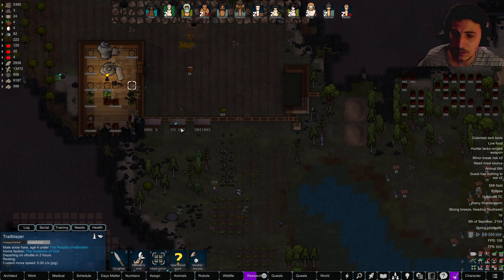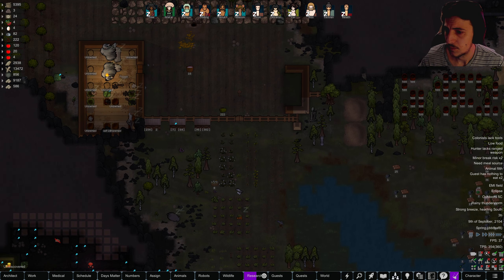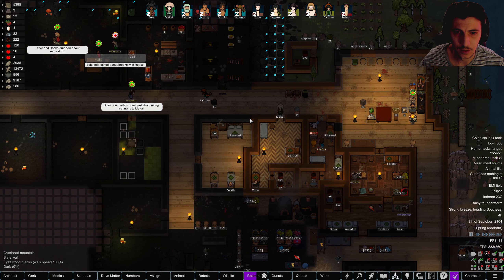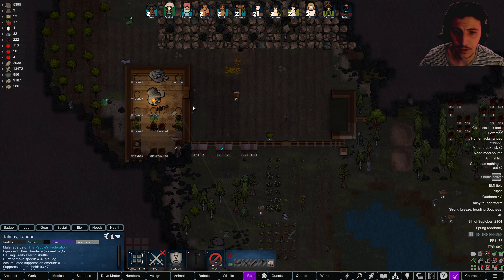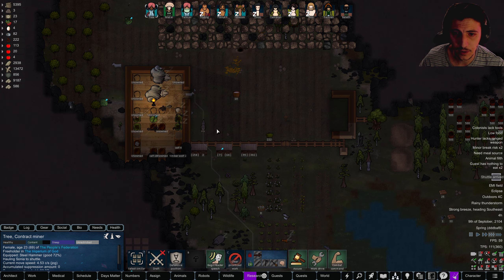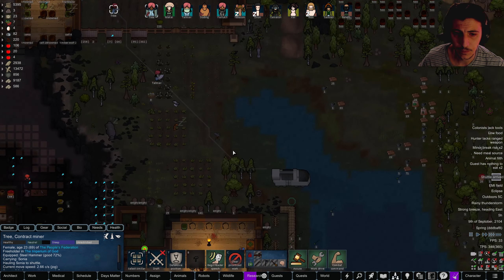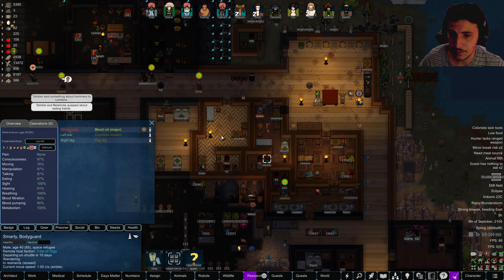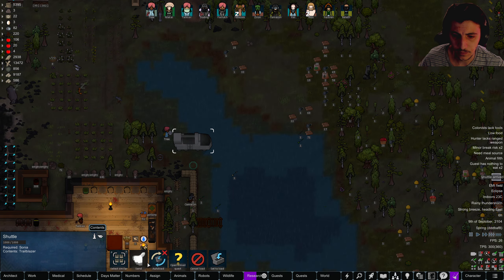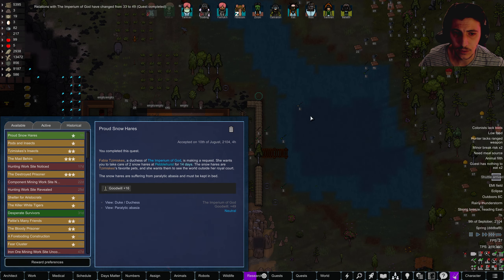The trade caravan is leaving. How much longer here? Ten days, two hours. We just have to wait two hours and then we'll ship away these bunny rabbits. Shuttle has arrived — you grab one and Tree you grab the other, since you helped take care of these. Blood rot at 45 — I think I want to start giving you some nice medicine. Send — quest complete! Goodwill increased, goodwill increased. Very good.